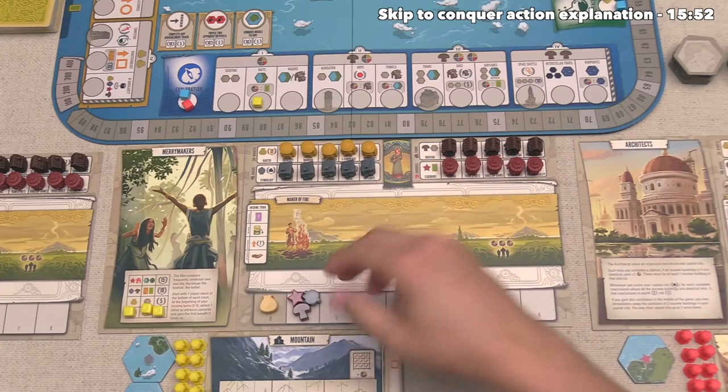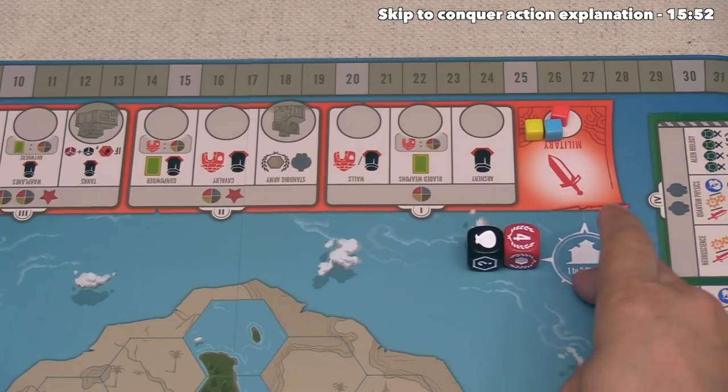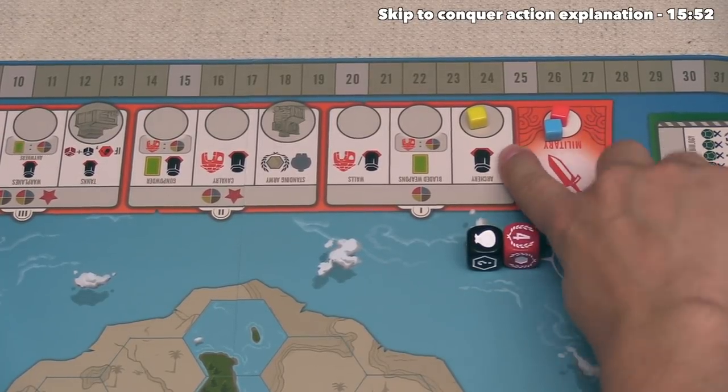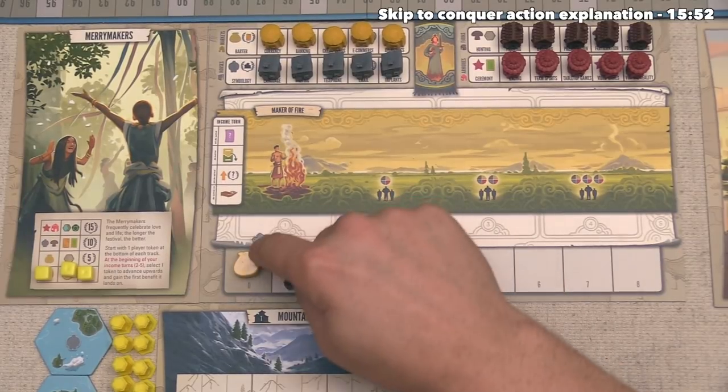The yellow player can go, and they have three resources available to them. After looking over their options, they've decided to move up to the first spot on the military track, which is archery. With this, they can now do a conquer action, but they do have to spend one resource of their choice — in this case they're going to give up a population.